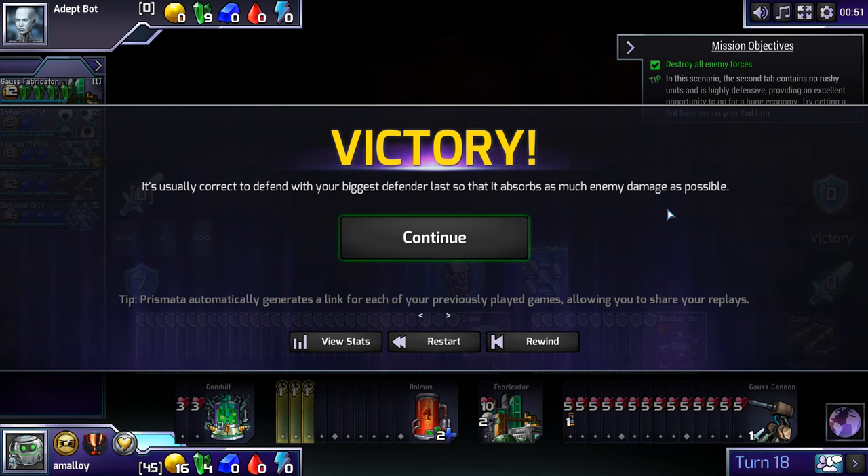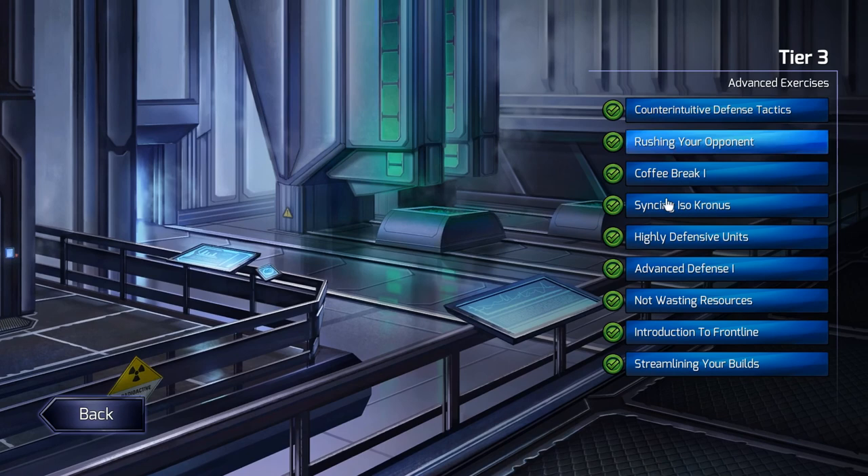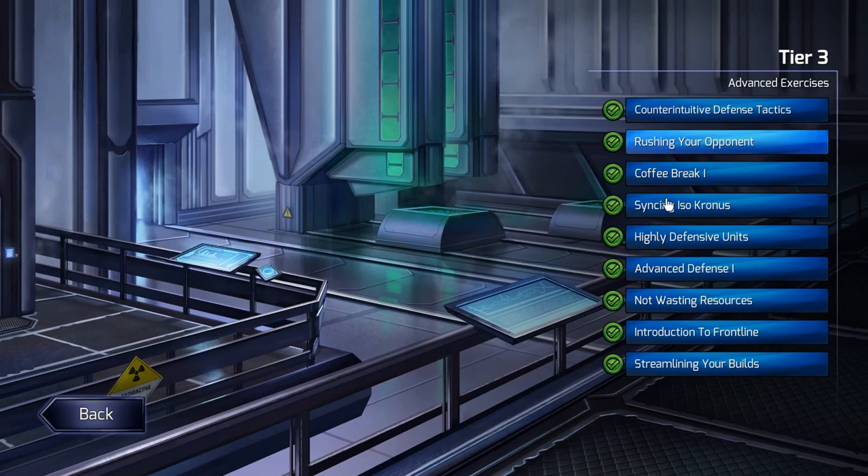The tip says: it's usually correct to defend with your biggest defender last and absorb as much enemy damage as possible — except in the case of a lifespan unit that's dying anyway, in which case absorbing on it is sort of pointless. That was the first five puzzles in this set, so we are done with this episode. Stay tuned for part two where we'll do at least some of the remaining puzzles. Thanks for watching, and I'll see you next time.